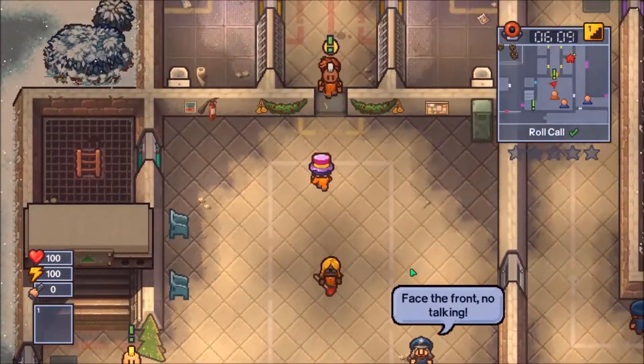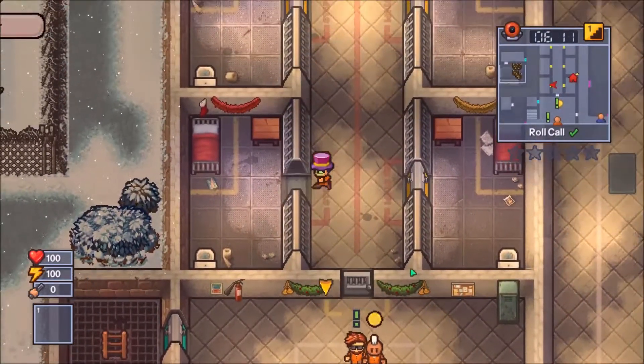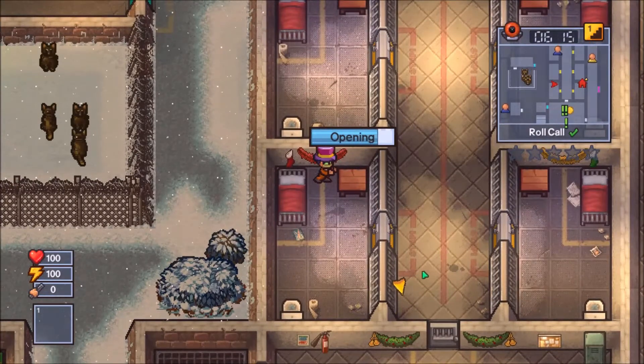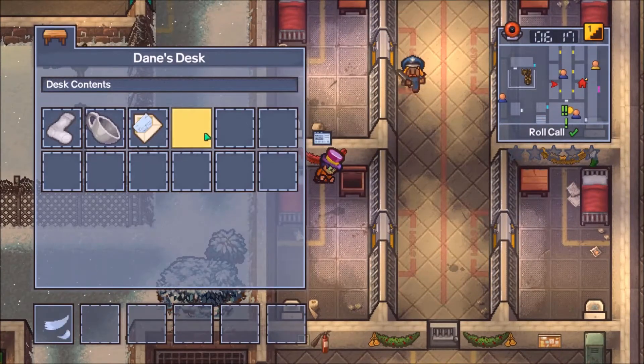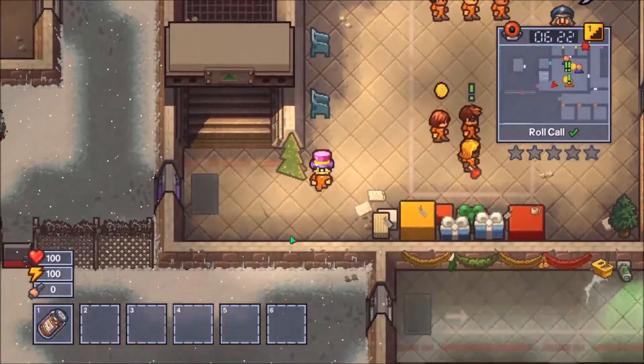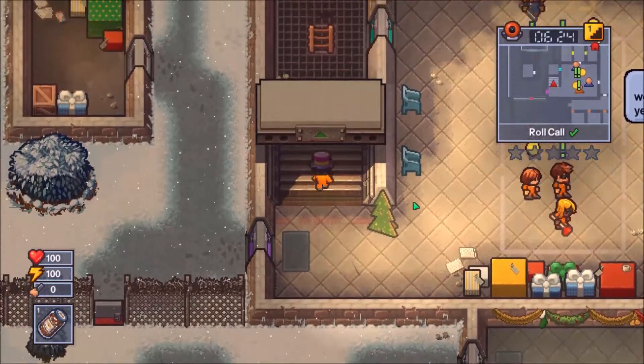The items you need include the jar of mints, pastry case, bottle of milk, handkerchief, orange colored pen, green colored pen, letter, and Christmas list. I'm pretty sure none of these items are contraband.